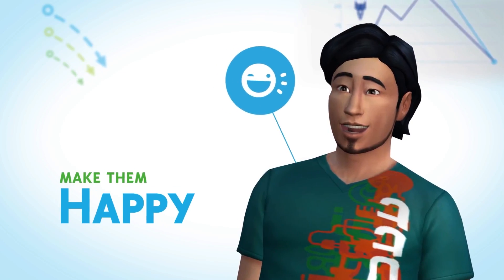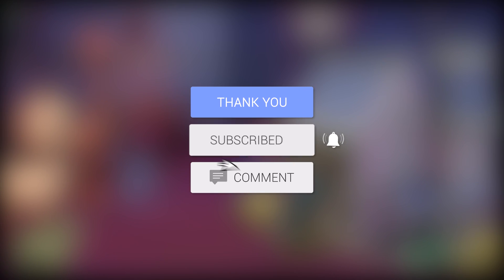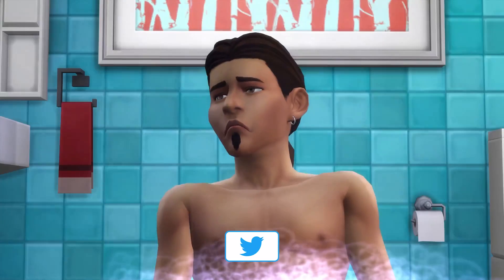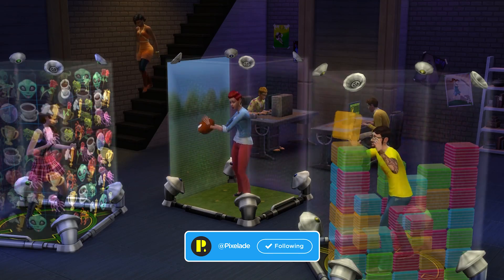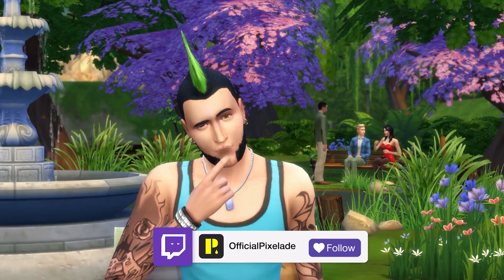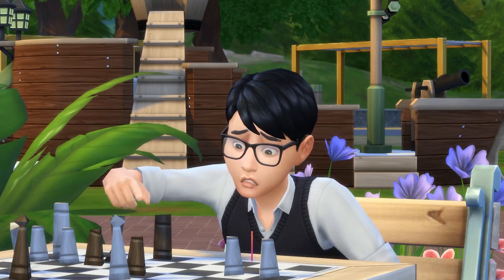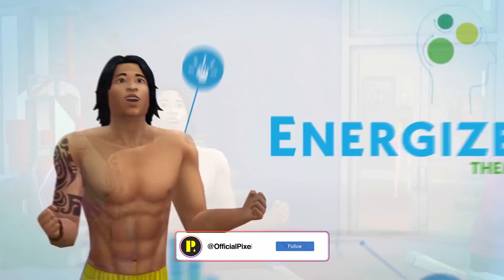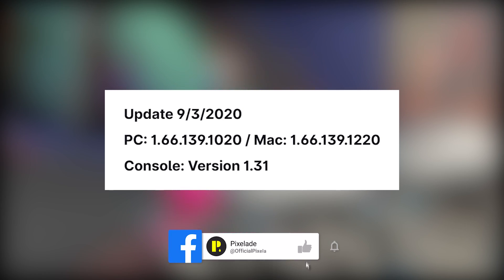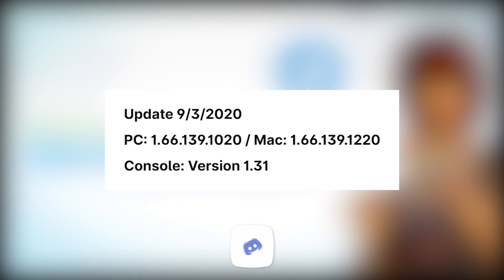Hey everyone, it's Pixelate here and welcome back to another Sims 4 news and info video. There was a patch today — we have a brand new free patch update and today I'm going to give you a full overview of the patch notes, just like I do with every single free patch update. If you're not already subscribed, make sure you click that subscribe button and turn on notifications. This is the update for September 3rd, 2020.